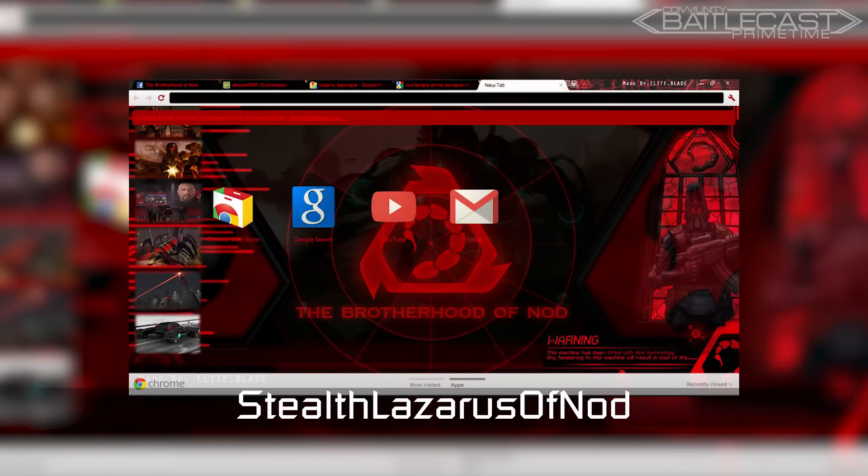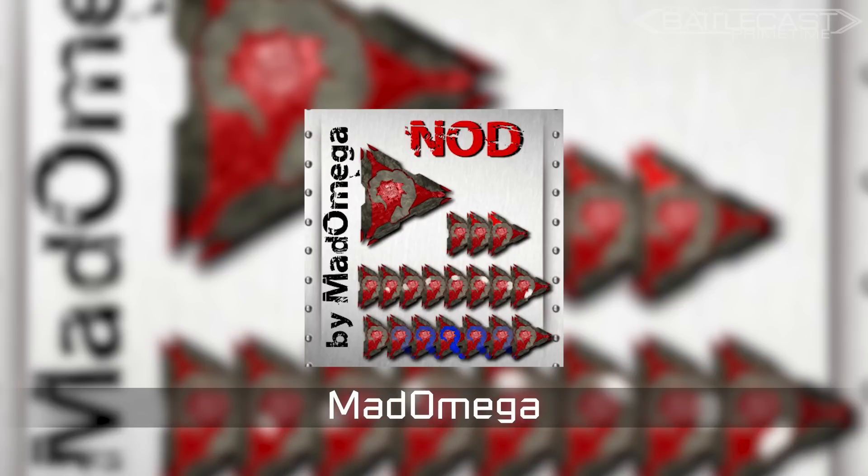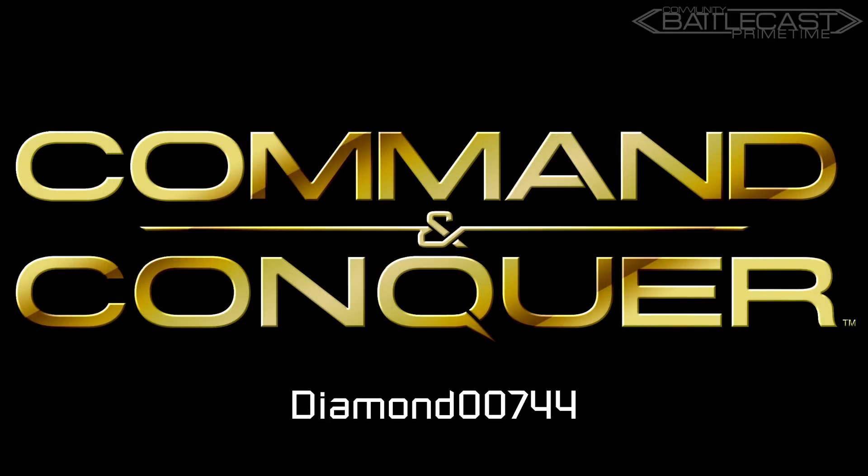Nalro brings us this impressive painting of a Nod soldier holding some of the precious green crystal. These next two are something new — customizations for your computer. And since we're nodding this month's episode, what better than a Brotherhood of Nod Chrome theme by Stealth Lazarus of Nod, and some custom Nod cursors by Matt Omega. And finally we have the new CNC logos, customized in the classic colors by Diamond00744.